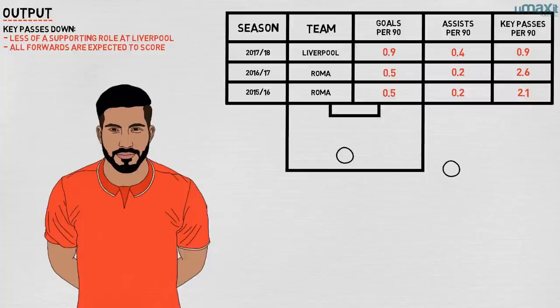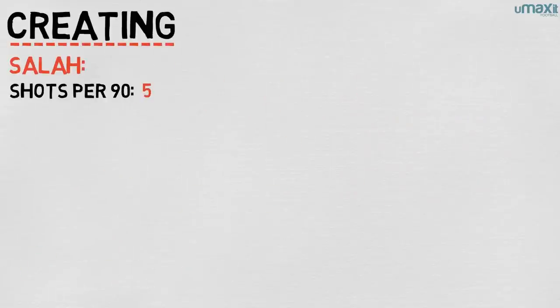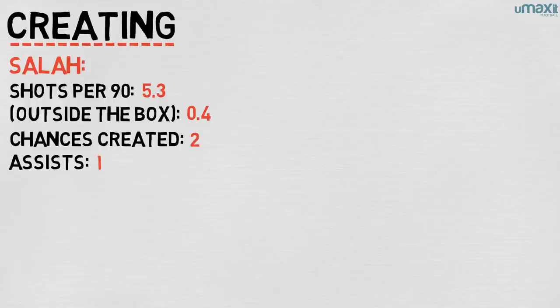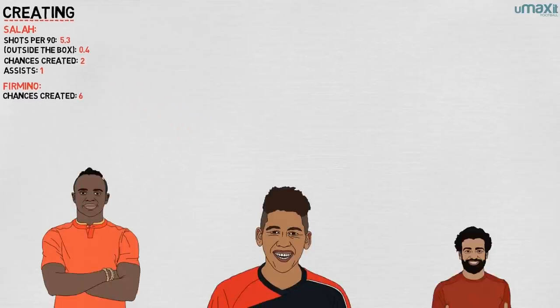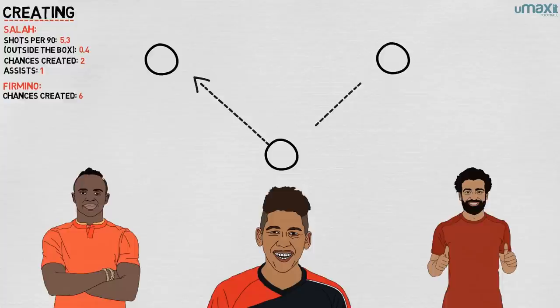Salah's driving style means he gets into the box regularly, assisted by Firmino's ability to drop off, and that of right-backs like Trent Alexander-Arnold or Nathaniel Clyne to overlap and drag the opposition full-back wide. This season, Salah has had 5.3 shots per 90, of which 0.4 shots per 90 are from outside of the penalty box. He has also only created two chances this season, of which one was an assist. Firmino has six, which is the most of any Liverpool player and shows how Salah's role and Mane's is much more direct and less about feeding the Brazilian striker than getting into the box and shooting.